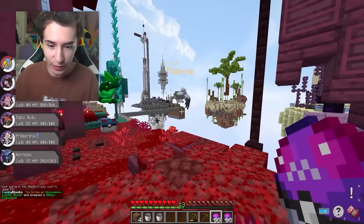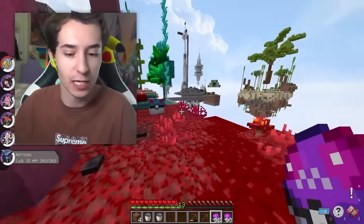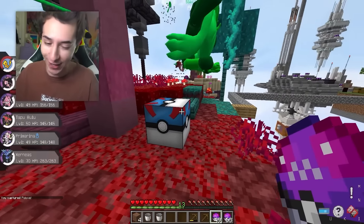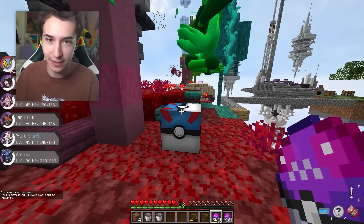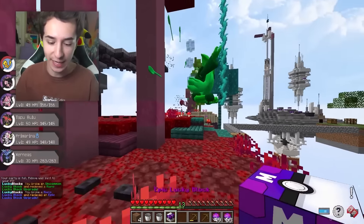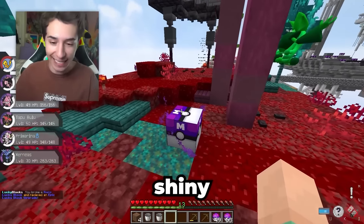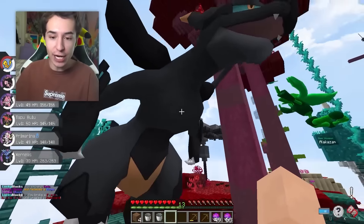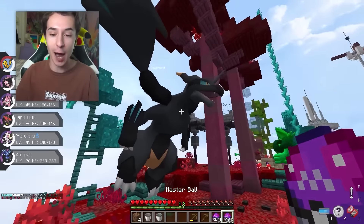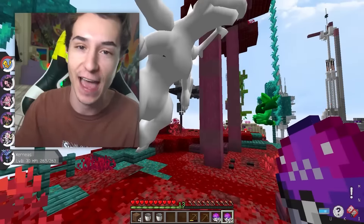Nevertheless, we get a Peanut — some of the worst possible Pokemon. But our final uncommon lucky block upgrades, and then upgrades again — this is a guaranteed Shiny Legendary, and it's a guaranteed Fusion! We get a Zekizard — a Zekrom Charizard Fusion. I can't believe we upgraded all the way to a Fusion block. We're catching that.